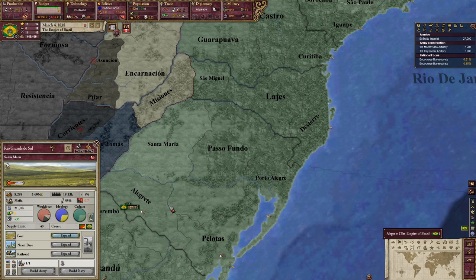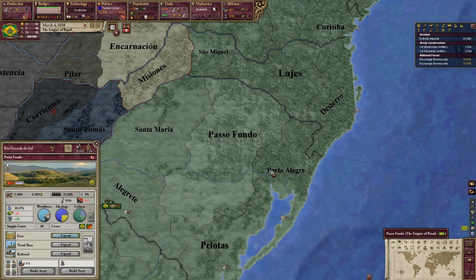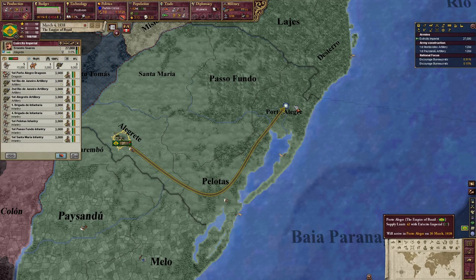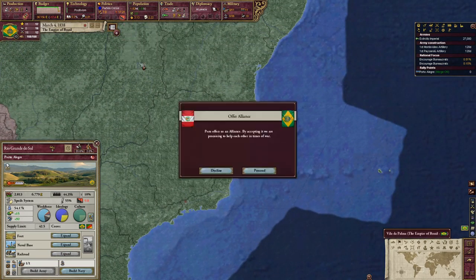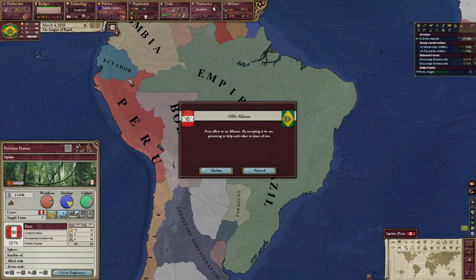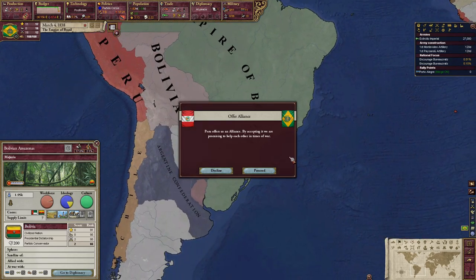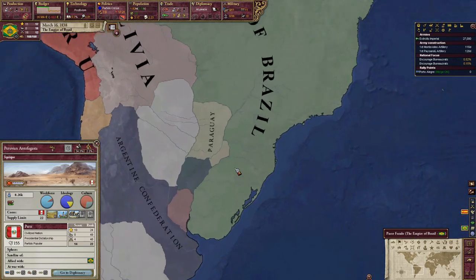Let's see population... I'm keeping these guys down here in Porto Alegre just because you never know what might happen. Let's build up a port. If we can get allied Peru, we might be able to go to war with Bolivia and take some stuff off. Maybe go to war with Argentina or Chile — maybe, maybe not.